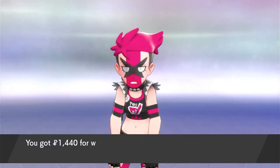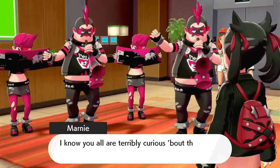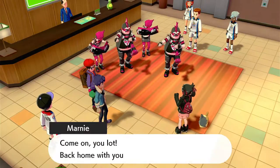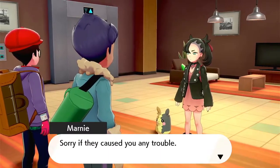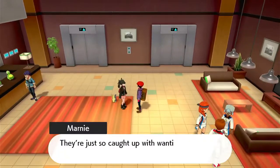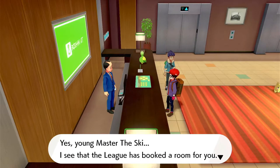Team Yell are telling us everything's gone wrong, but then one of the gym challengers we saw earlier appears — Marnie, who's going to become one of our rivals. She comes and tells off Team Yell, explaining that they are essentially her rowdy fan club — a mixture of punks and football hooligans. She seems quite sweet and apologises for them. Hop's pretty happy that someone has their own fan club. We go to the desk, the league has booked us a room, so we go to bed ready for the opening ceremony.